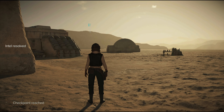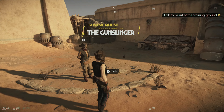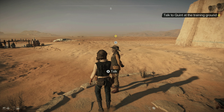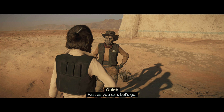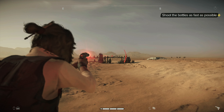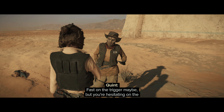This is not good for me because I really want my standing with the Hutts to go up. Let's go try and get some of these things up, shall we? Quinn's probably waiting over there. Let's get your blaster out — shooting bottles, fast as you can. Let's go! That was pretty fast, right? No. Fast on the trigger maybe, but you're hesitating on the draw. Again.